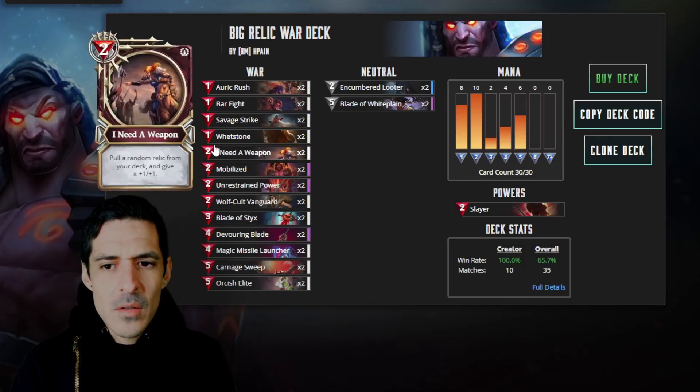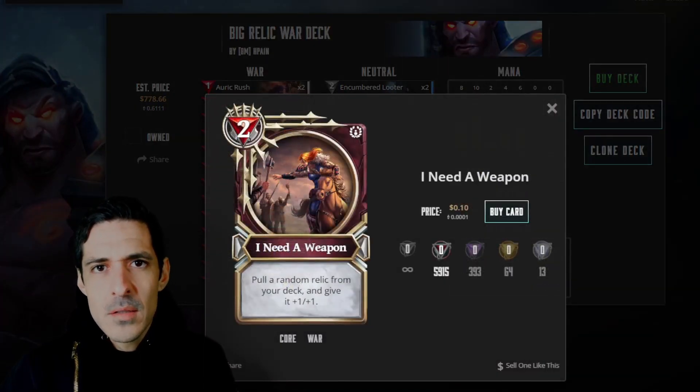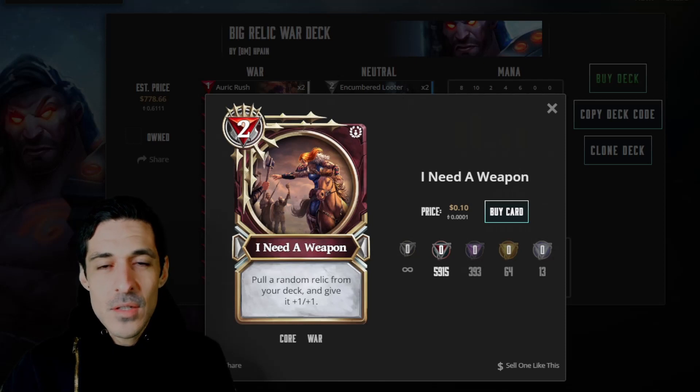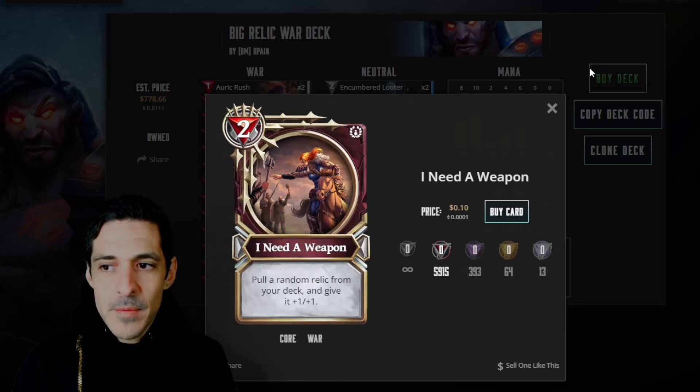And the kind of unsung hero of the deck is 'I Need a Weapon.' You pull a relic from your deck and give it plus 1, plus 1. This is just such a strong card — you find your relic and buff it. It allows you to get your combo off quite a bit faster.